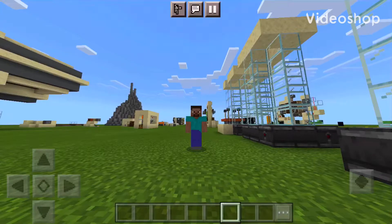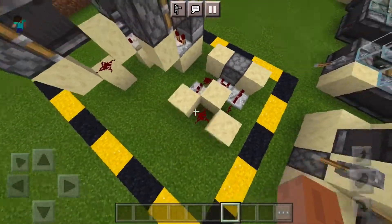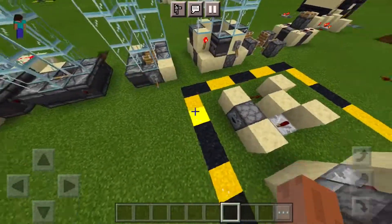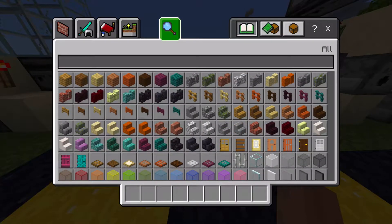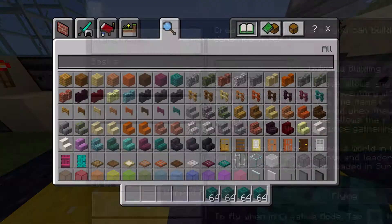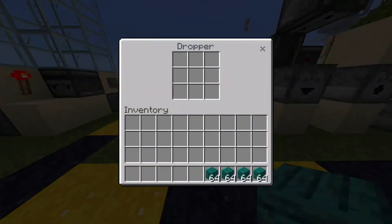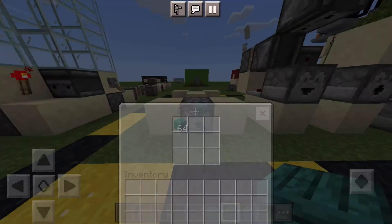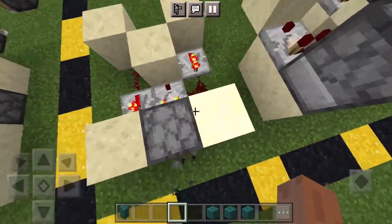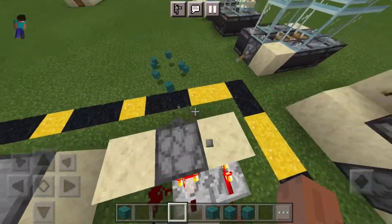Hello everyone, today I'll be teaching you how to make 4 different designs for automatic dispensers on the Bedrock Edition of Minecraft. For the first design, we have a Silent Whisperer design. I'm not going to take credit because I did not build it by myself, but I will be showing you how to build it. I'll also leave a link to Silent Whisperer's channel in the description. You just take some blocks out so the comparator takes the output and the thing does its job, and it'll start dispensing items like this.